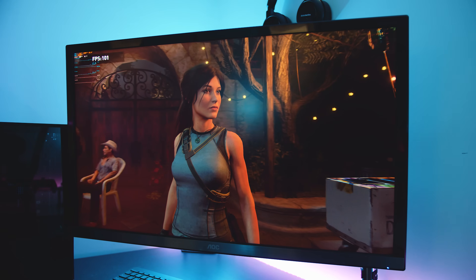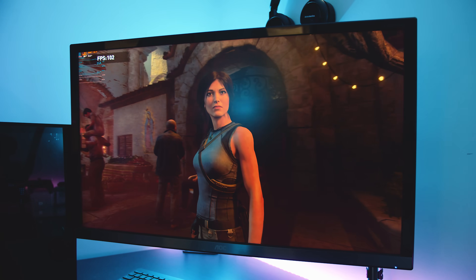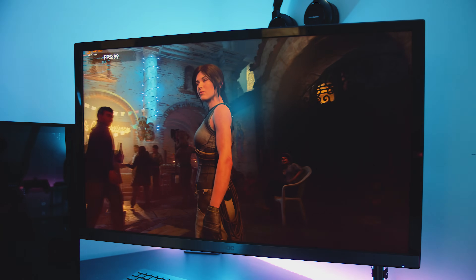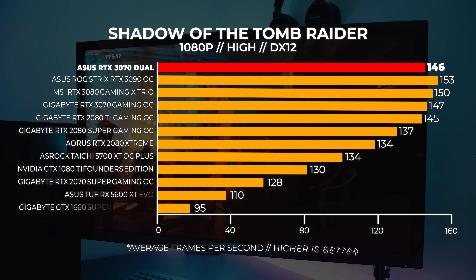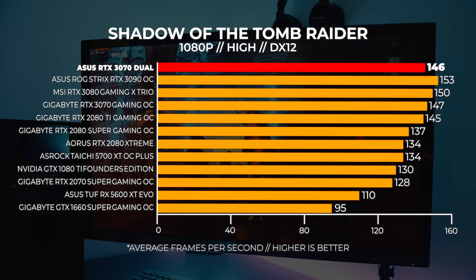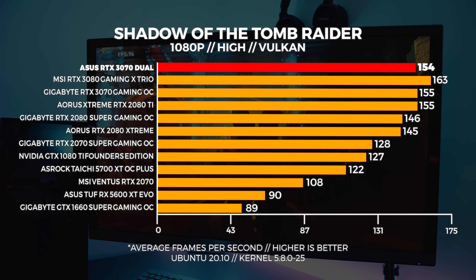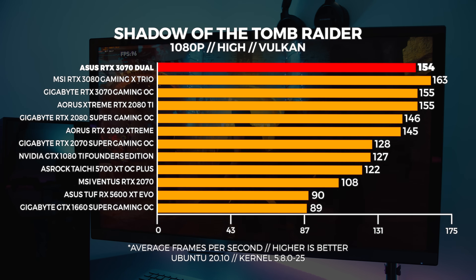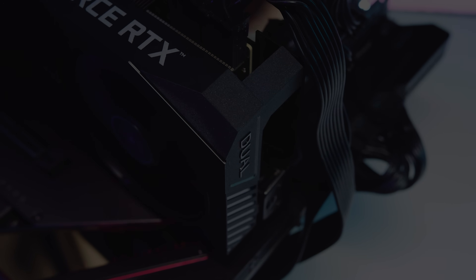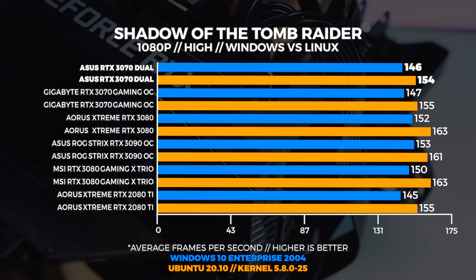Let's kick it off with Shadow of the Tomb Raider. You can use the pause button at any time to take a look at those graphs. The first thing you're probably noticing even with this 1080p benchmark is that the 3070 Dual is a little bit slower than the 3070 Gaming OC, and this is going to be the trend across the rest of the video — it's just not as quick as the Gaming OC. When we compare Windows to Linux, we're seeing the same differences except that Linux usually performs better, and Vulkan is better than DX12 with this benchmark specifically.